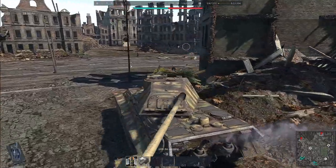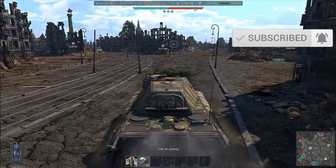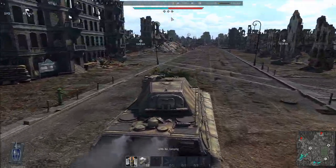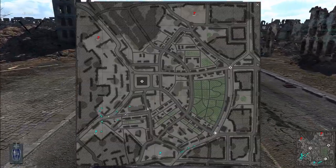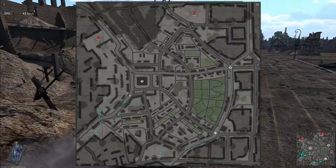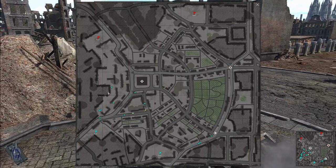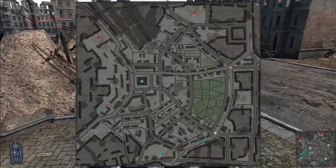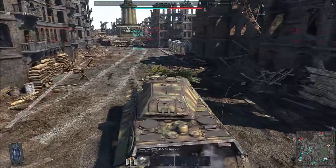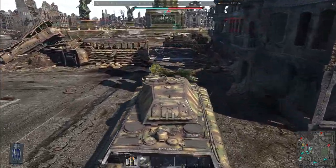In this first gameplay I'm playing my German lineup at BR 6.3, starting with this Tiger 2P. While going to A, I prefer to use this road which is much safer than coming from this other road where you can be sniped. A large fraction of our team is going in this area, and if you consult my main tutorial I will explain why fighting in this area is essentially useless, at least to try to control it.